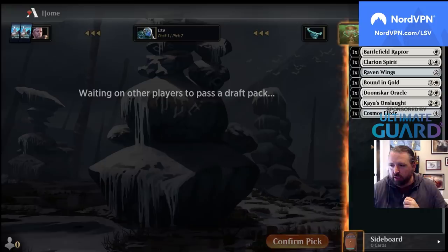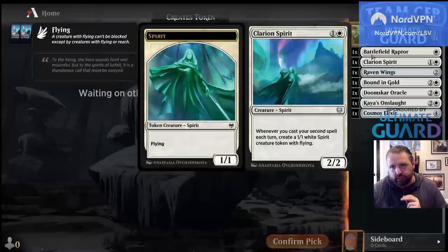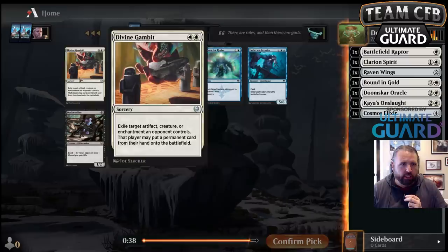I think Snow would have been a good place to be, but I actually really like our start too. Runamok would be very good for this deck as well. There's Divine Gambit, which I've found to be quite good in this kind of deck.